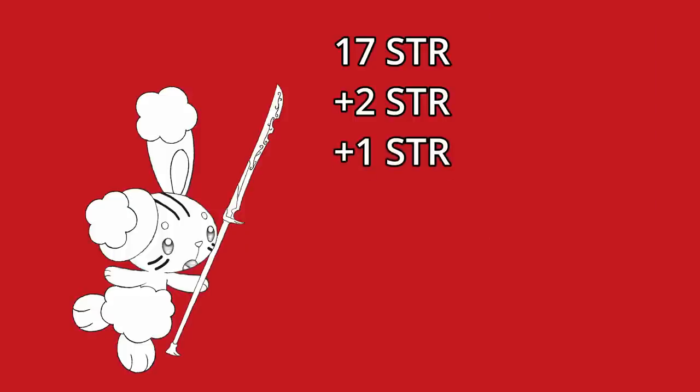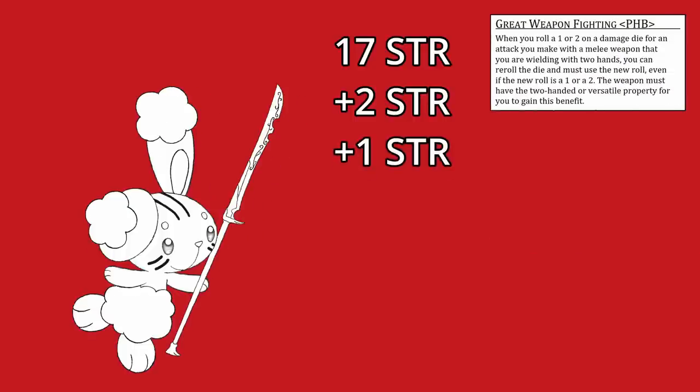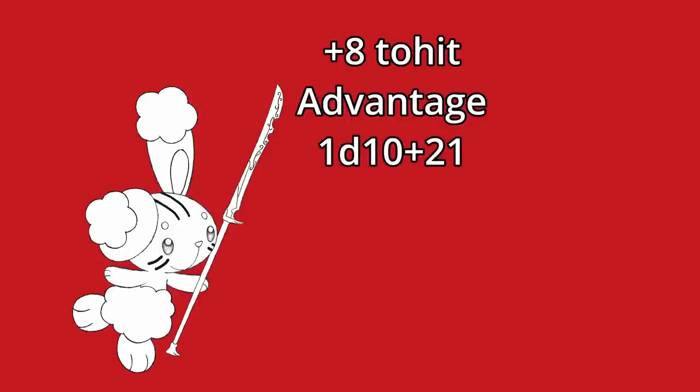As for the actual build, this took a bit of messing around and we went through several iterations. The best we managed to do was a level 20 Zealot Barbarian Half-Orc using a Glaive. Zoe will start with 17 Strength, and for their ASIs they will take plus 2 Strength, Crusher — which gives them another plus 1 Strength — Great Weapon Master, Pole Arm Master, and Fighting Style Great Weapon Fighting. This results in Zoe having a plus 8 to hit with advantage thanks to Reckless Attack, and they do 1d10 plus 21 damage, or 1d4 plus 21 if they're using their Pole Arm Master bonus action attack.